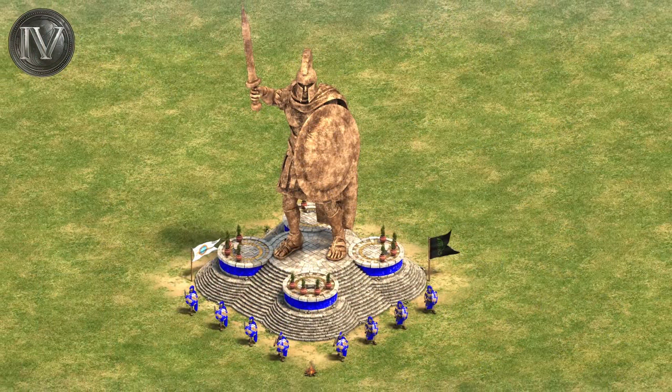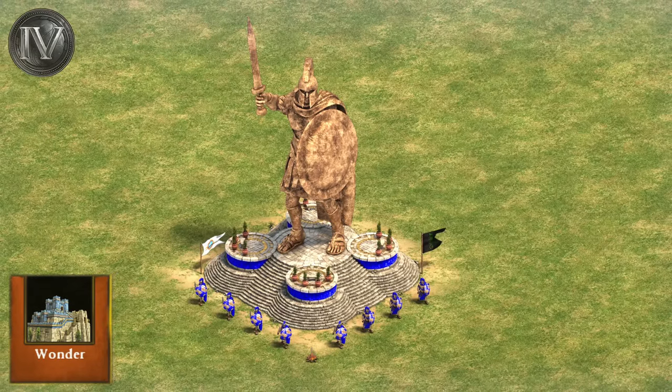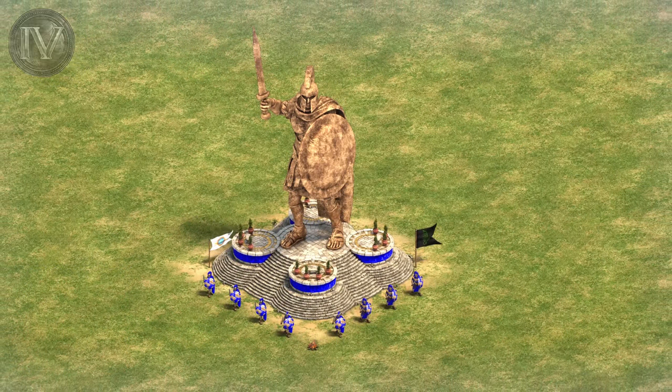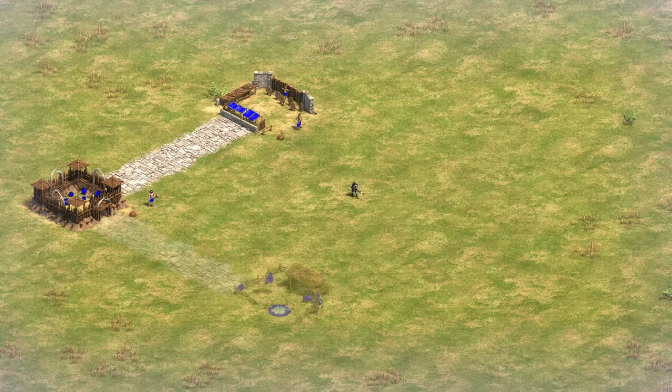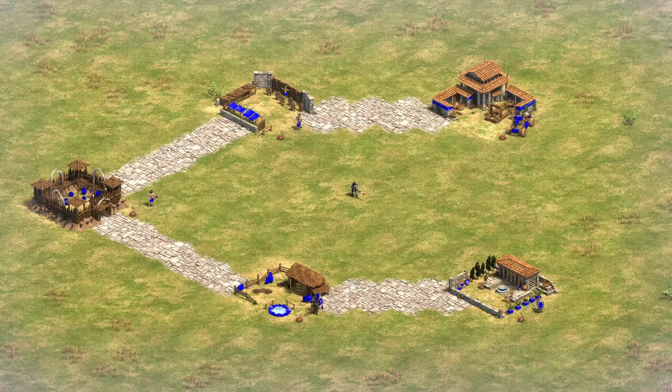And finally, the Iron Age introduces no new buildings but the Wonder, which serves the same purpose as it does in AOE2. Now that we've covered each building, let's go through each of their prerequisites. As you do in AOE2, you will need to build a barracks to construct an archery range and a stable, but the similarities end here. The archery range then unlocks the siege workshop, and the stable unlocks the academy. The latter portion of this progression makes no sense to me whatsoever, but it's the way the game was set up.